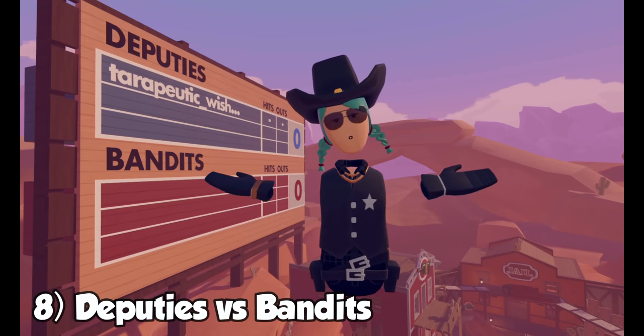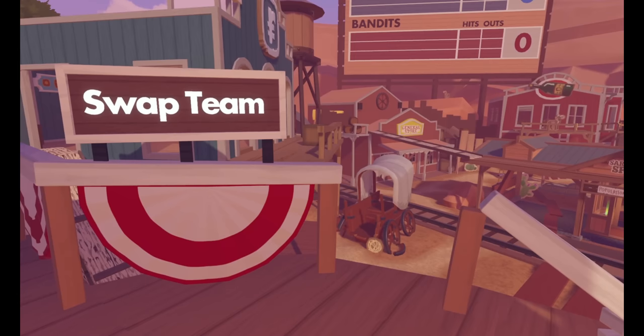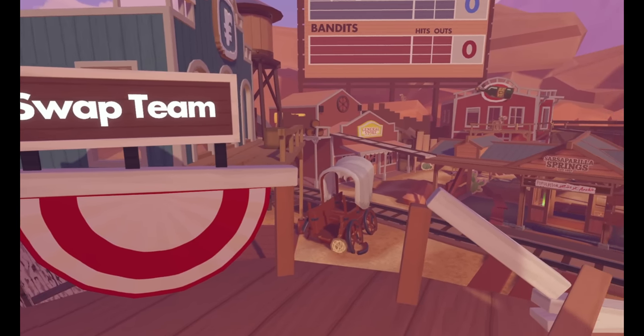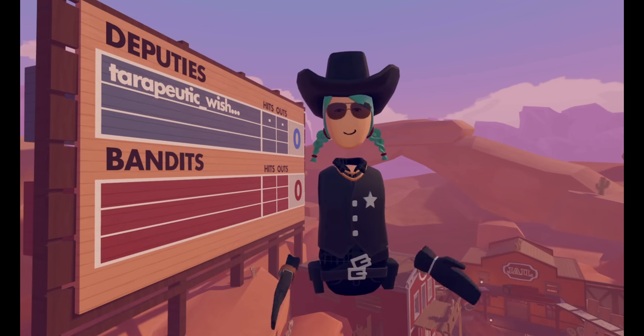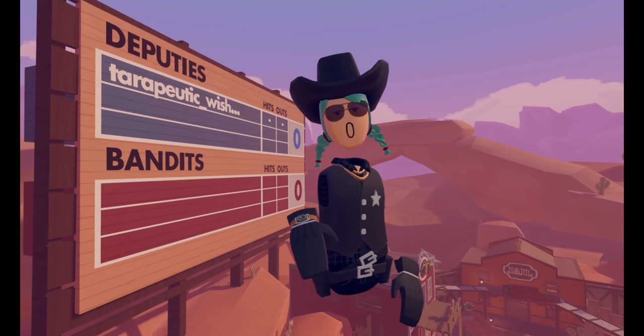Number eight: good guys or bad guys. You can choose to be either bandits or deputies — it's three versus three. There is a switch team button near the start button if you want to swap. If being a bandit makes you feel uncomfortable or something, teams are either blue or red, same as paintball.